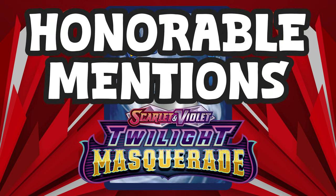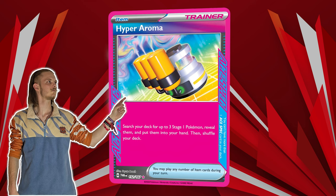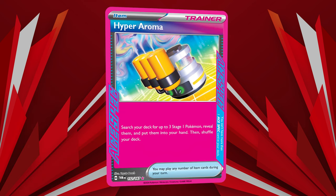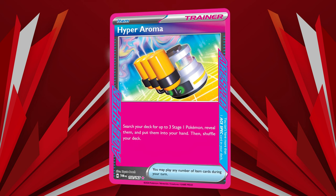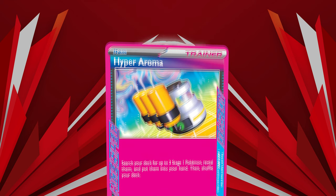Of course, we have some honorable mentions and first is the Hyper Aroma, which is also the first Ace Pack that will be mentioned in today's list, allowing you to grab three Stage 1 Pokémon. It has been used in some Gardevoir EX decks and some other decks that are prominent with Stage 1 Pokémon.